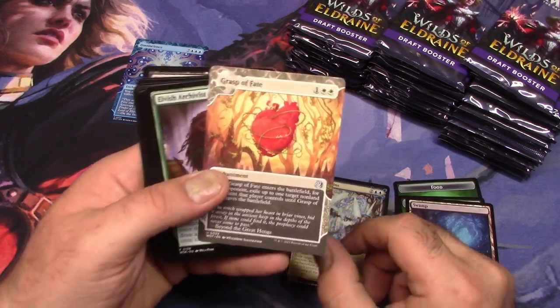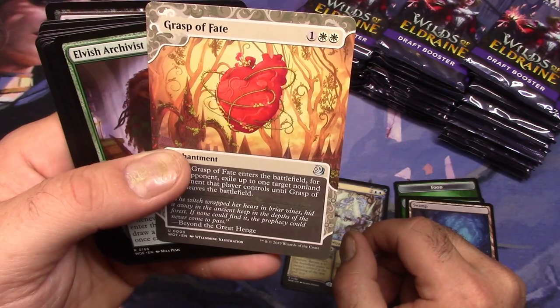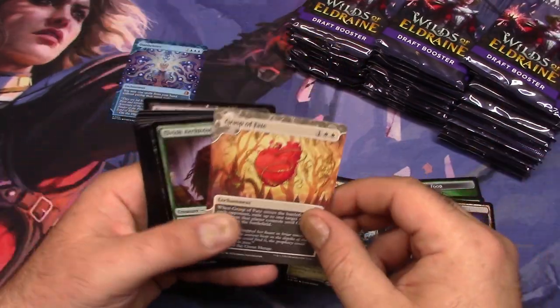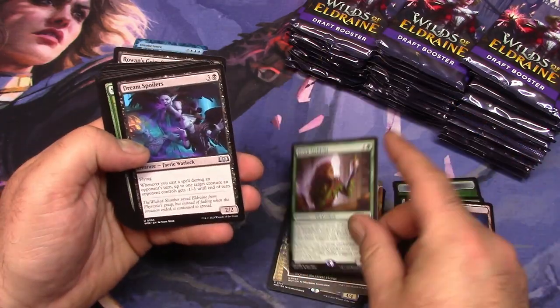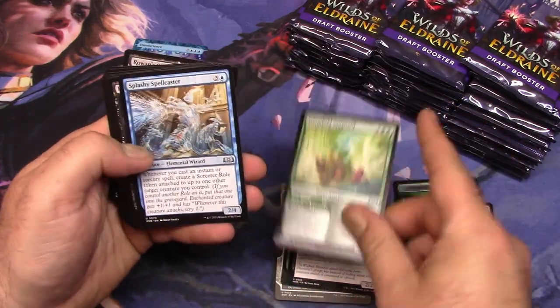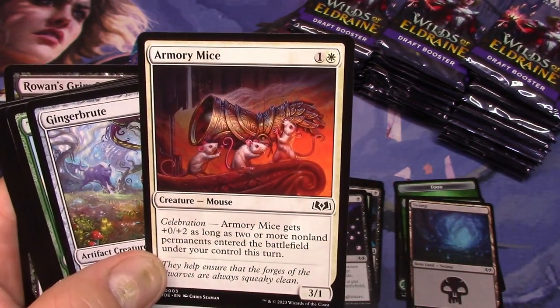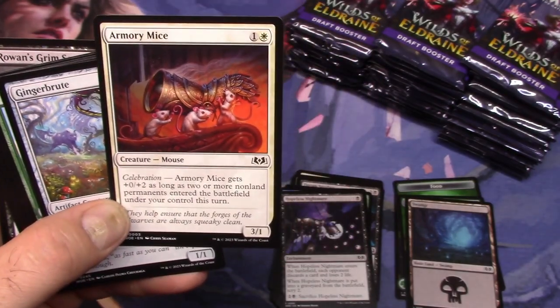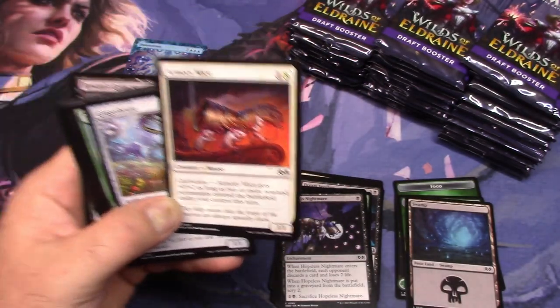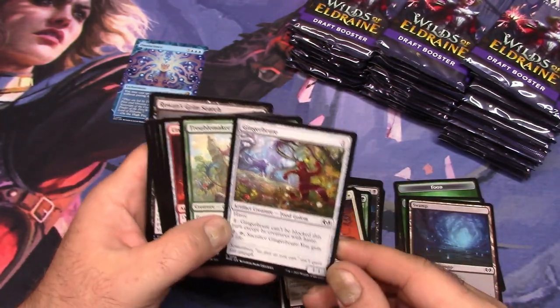Grasp of Fate. I do like the art on these — the extended art and the treatment of the cards, whether they're worth anything or not. It's not surprising there's a lot of mice in these sets. Was it... was Mouse a tribal thing before? Or, excuse me, typal?